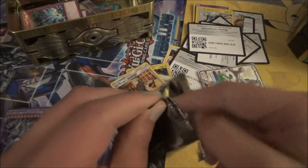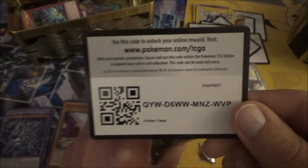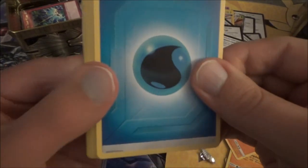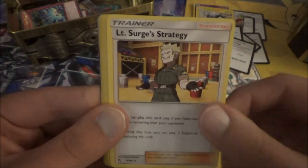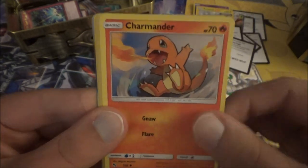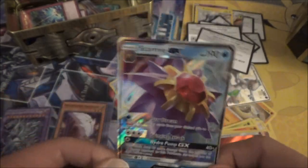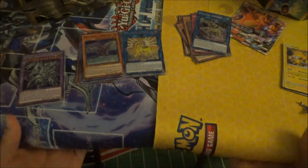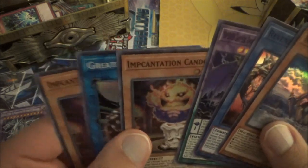Last pack for the video, folks. Water Energy, Pewter City Gym, Koga's Trap, Lieutenant Surge's Strategy, Paras, Caterpie, Charmander, Clefairy, Psyduck.